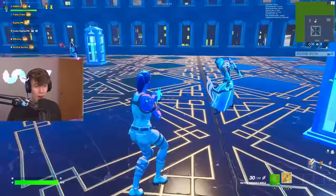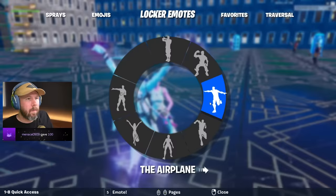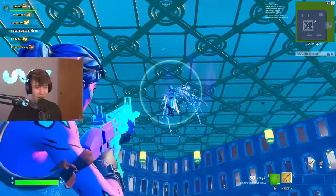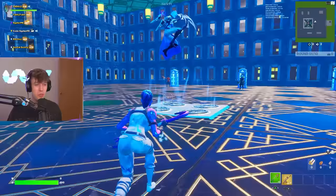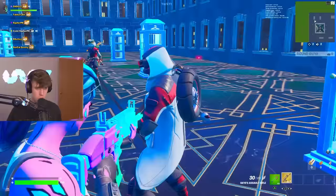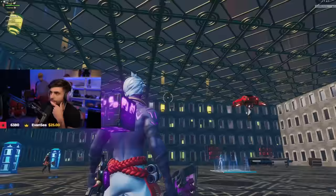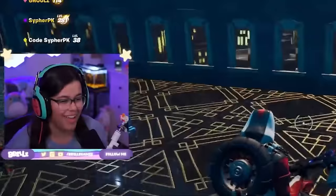Starting here we got this skin — already this combo is looking so sick. Purple and gold with the emote — that is so far. Let's go see your glider. Oh no way — those wings match the skin so good! Next up we got the Nintendo Switch exclusive skin with a tire back bling and an electric-looking pickaxe. Let's see your glider — oh, you got a full car! That's awesome — it matches the tire back bling, and I've never seen anything like that before.